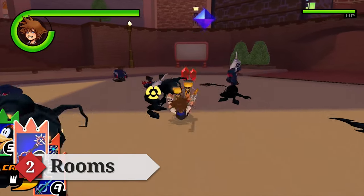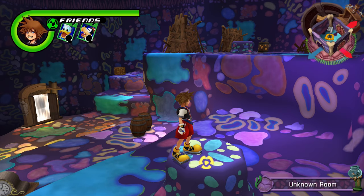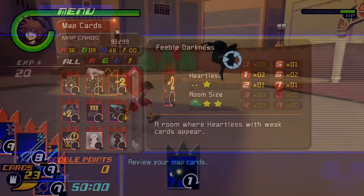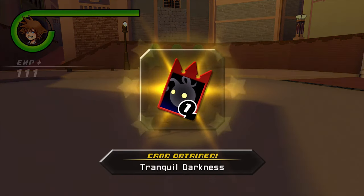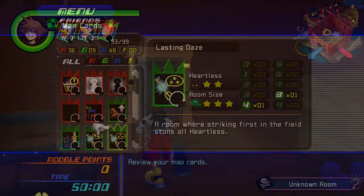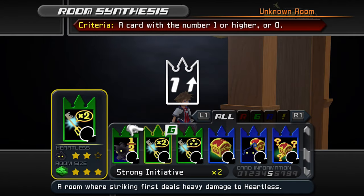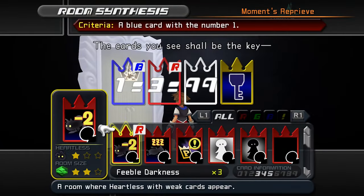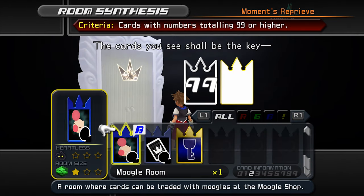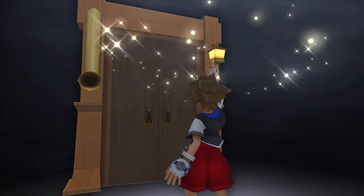Instead of the big and interesting world sections in the other games, Re:Chain of Memories is built up of pretty bland rectangular rooms. To get through a world, you have to go through some normal rooms to get to special rooms where plot progression and boss fights happen. To get from one room to another you'll need map cards, obtained by defeating Heartless. Just like deck cards, map cards have values from 0 to 9. Doors to normal rooms demand that you sacrifice a map card with a value less than, equal to, or greater than some number. The 0 card is special and can open any normal door, as long as the card color matches and the door doesn't ask for a specific value.